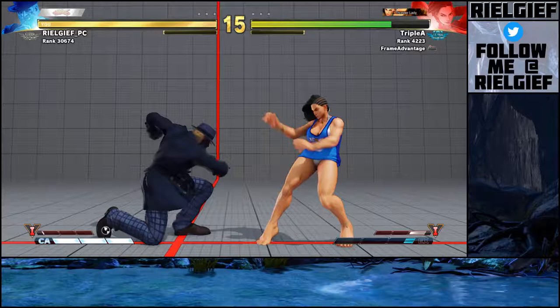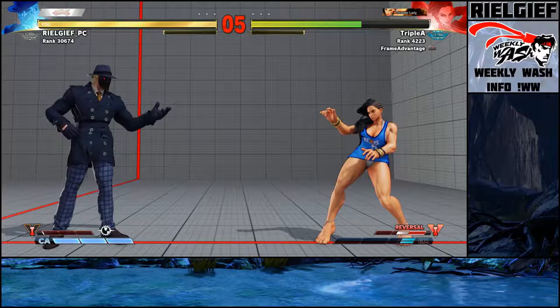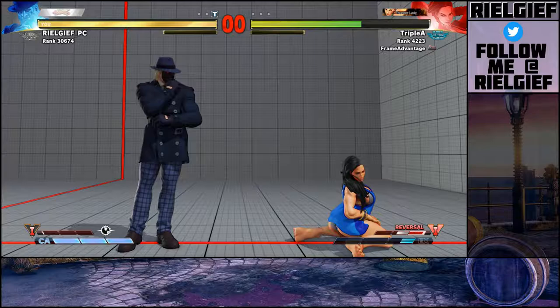I would say do either crouch medium kick or crouch medium punch — depending on your character, things can be stubby — but that button is very punishable, especially with sweep. Sweep is what people tend to do because of the priority system; you might accidentally trade. This button is active for a really long time and you have a lot of time to hit confirm. So that's what you're using to punish in neutral.